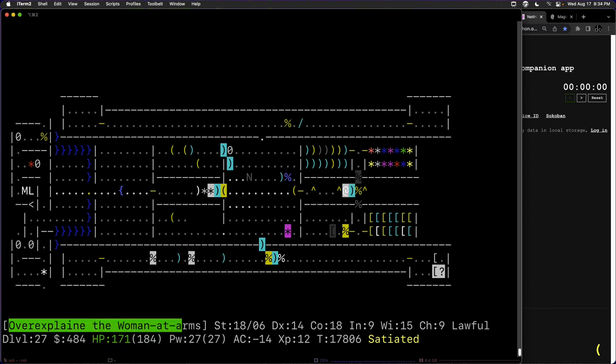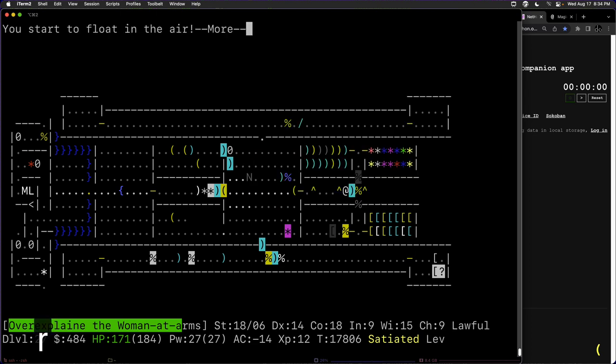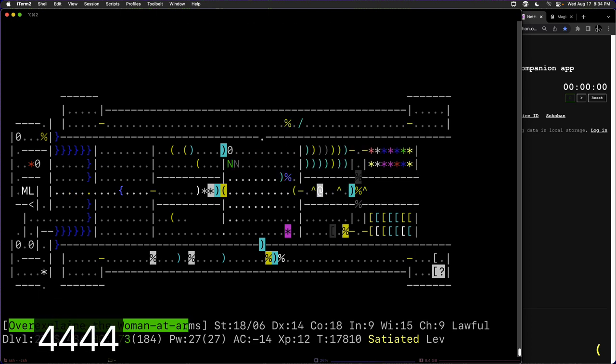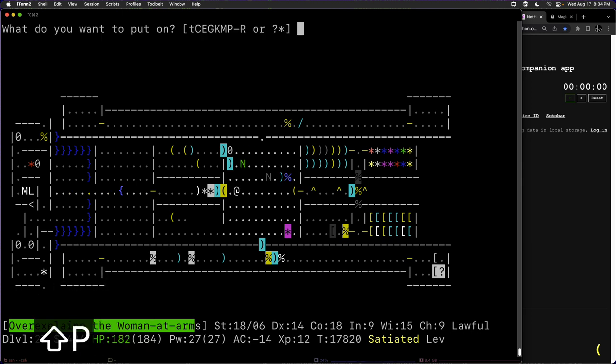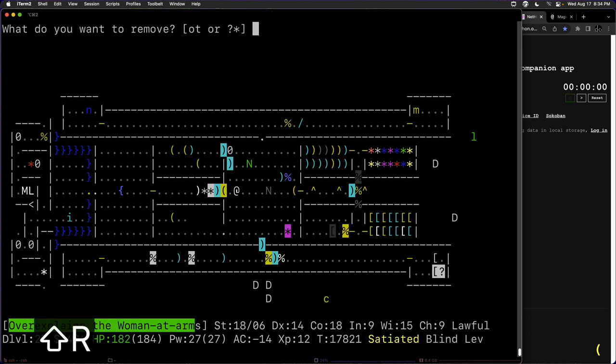We're going to put our ring back on and head back down to the quest. Those soldiers all fell down a trap door, so we'll find them downstairs in the Valley of the Dead later.